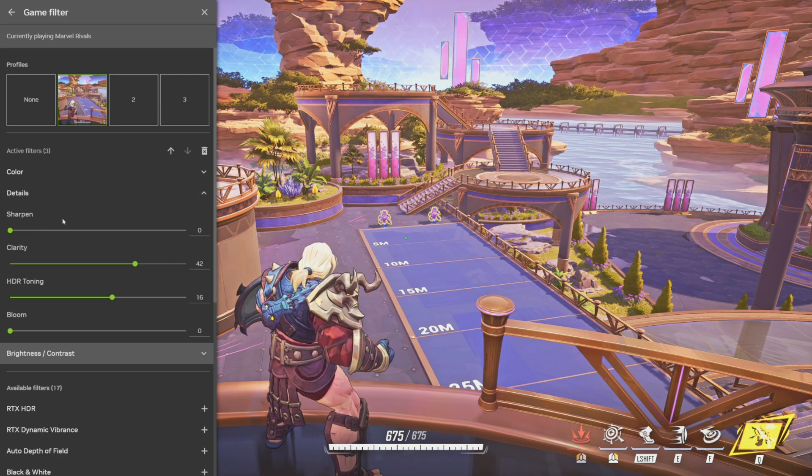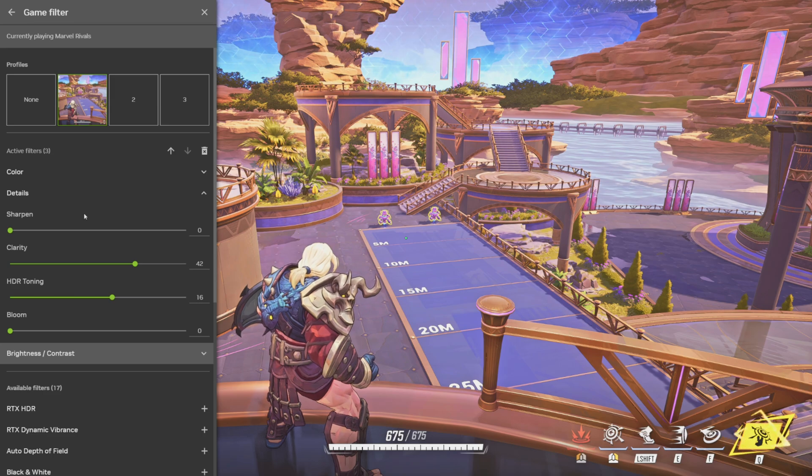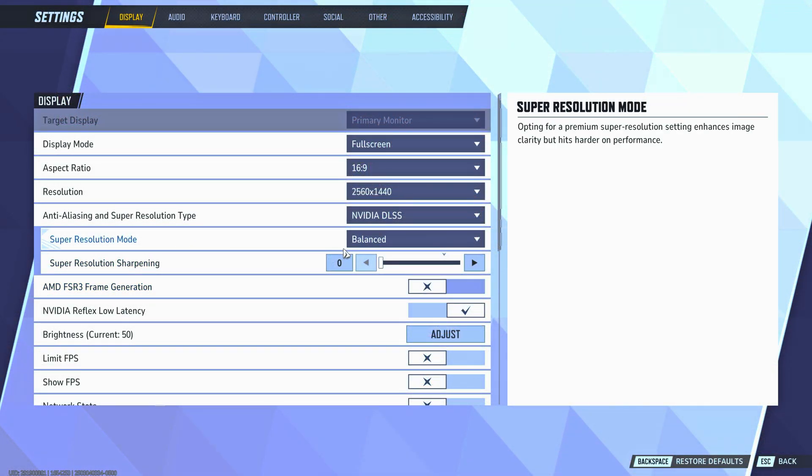Coming down to details. Sharpen — you want to leave at 0%, because if you want to sharpen your game, I suggest that you do that inside of your game. I'll put up on the screen a way that you would be able to sharpen your screen inside of your game. I would rather do that inside of the game instead of on top of the game.